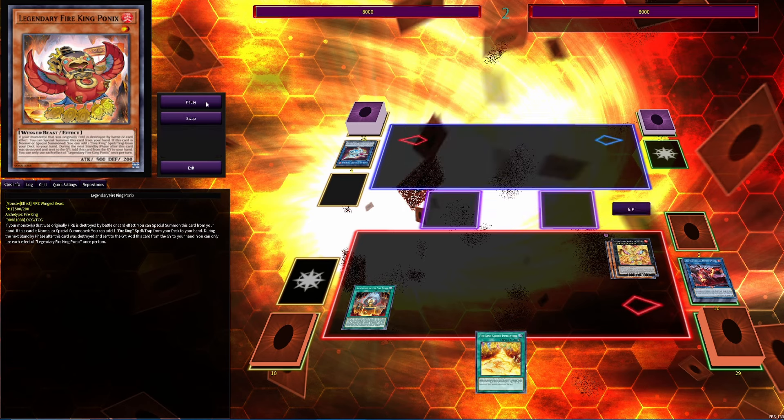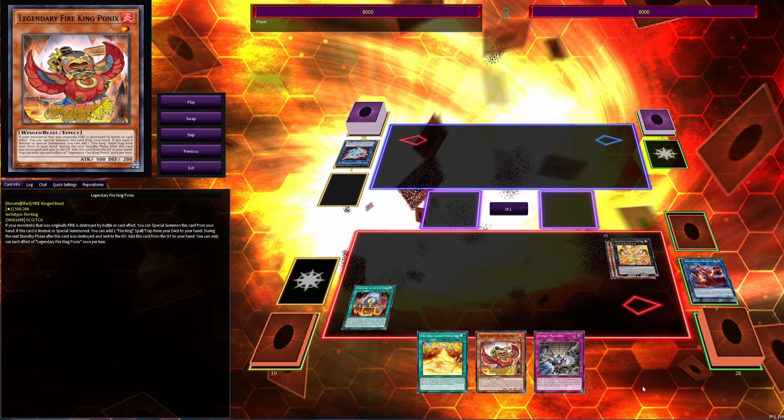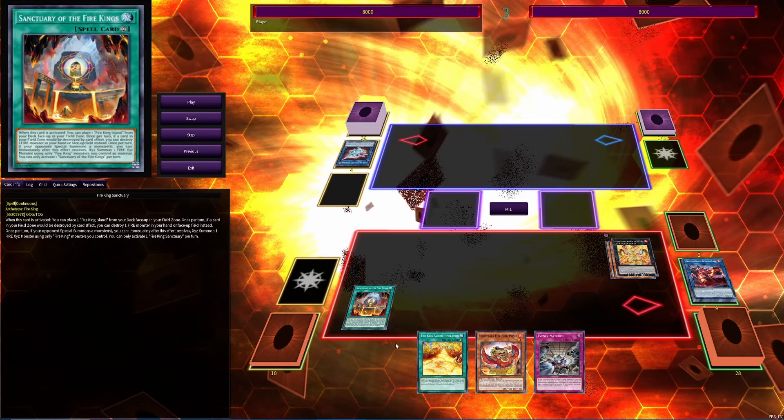We also have good follow-up because we destroyed Ponix so it will come back, giving us Ponix plus Skyburn plus whatever we draw into. That's what we start with on our next turn — pretty good.